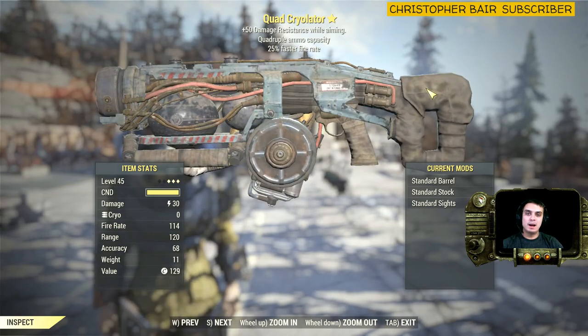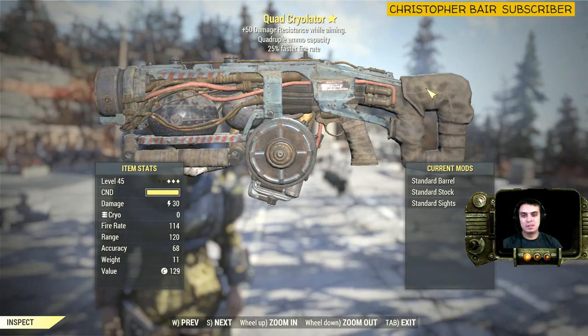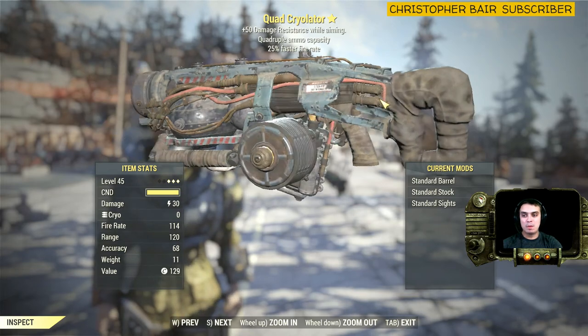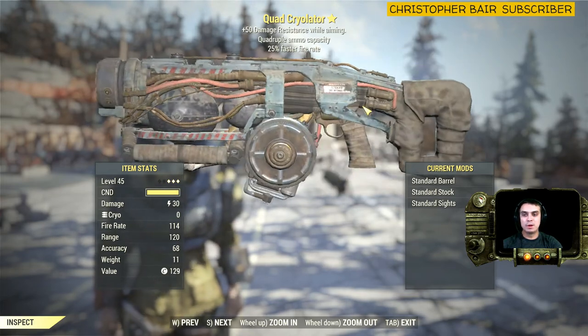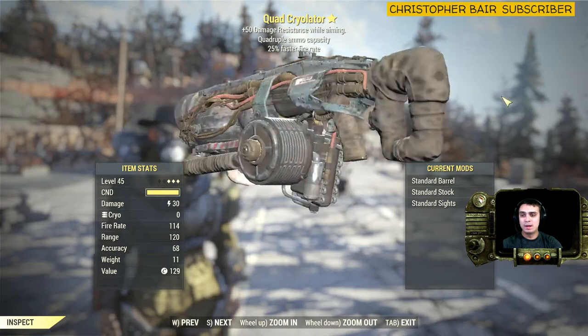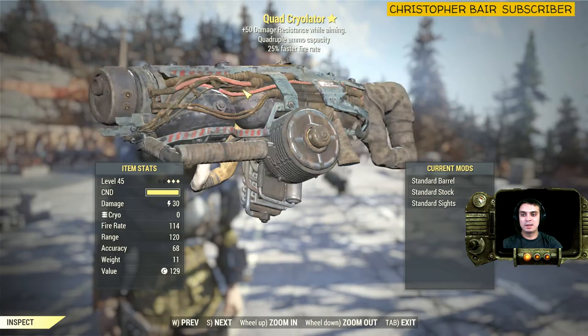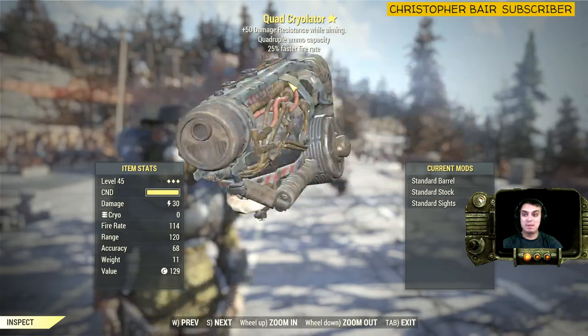Have in mind that I am selling, trading, and giving away these legendaries. By the thumbnail you will know the status of the current weapon — if you see 'given away' then I gave it away on a live stream, if you see 'sold' then I sold it, if you see 'for sale' then I'm still selling it, so make your best offer in the comment section.